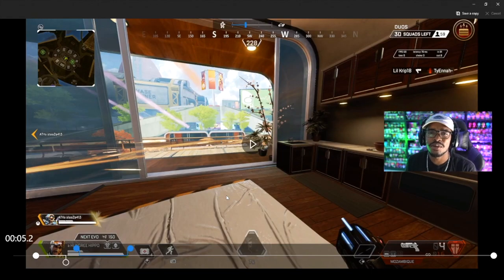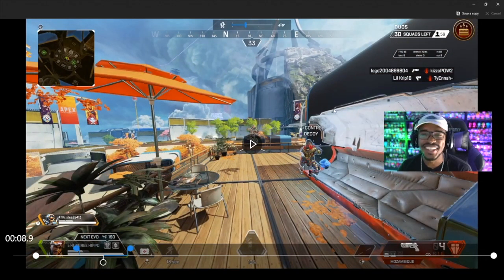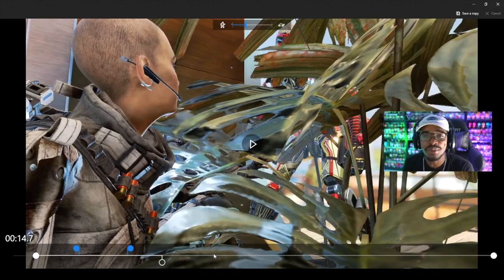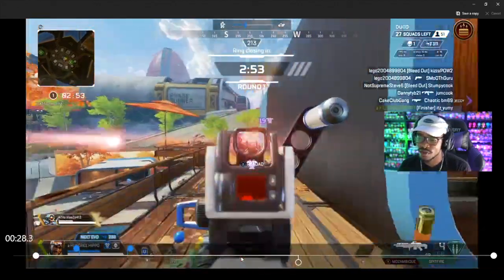We turned the corner, hit the Wraith with the momentum slide decoy. It's super hard not to shoot at that thing - which one looks like the real Mirage? The one sliding, which a real person would be doing, or the one behind just running standing up? You're going to shoot at the one that's sliding because that's the one that seems real. We turn the corner, we slide, send the decoy - look how fast it comes out. Dead. It's literally that simple - anybody can do this.